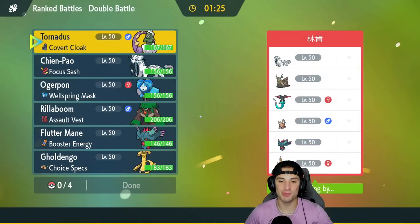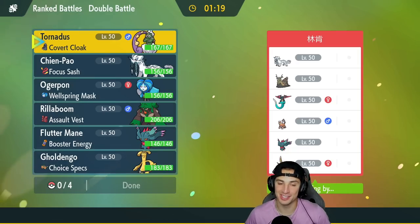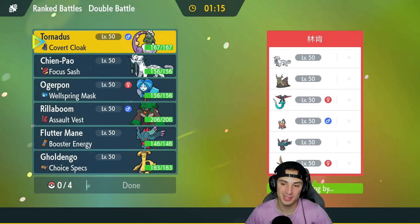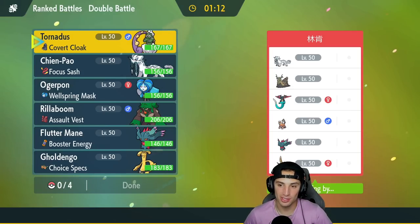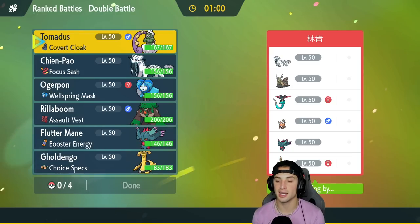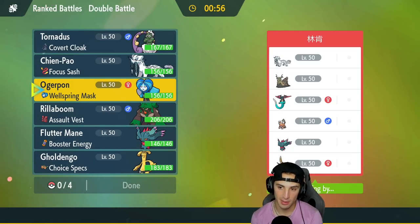Second match is on its way. We saved the Ogerpon and Rillaboom combo for the back end and our opponent realized there was nothing they could do. We're hopping into match two looking to go back-to-back. They've got Chien-Pao, Wo-Chien, Dragonite, Landorus with Intimidate, King Gambit, and Flutter Mane — a really solid team.